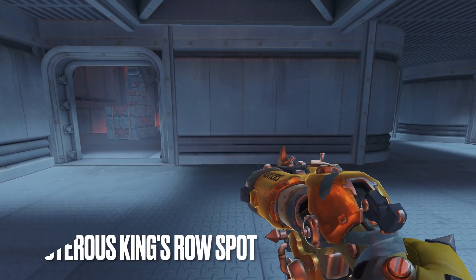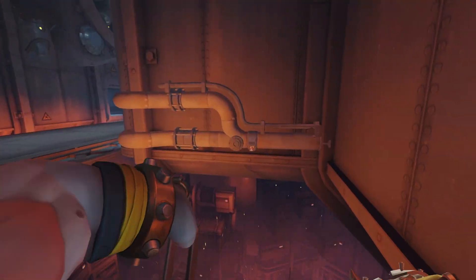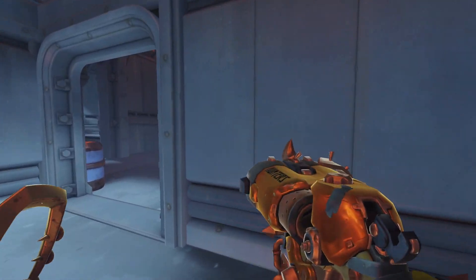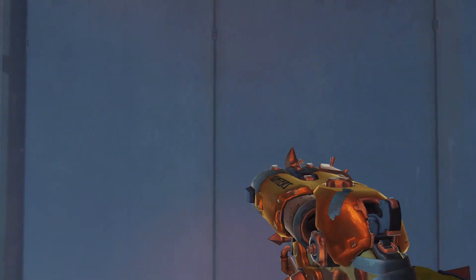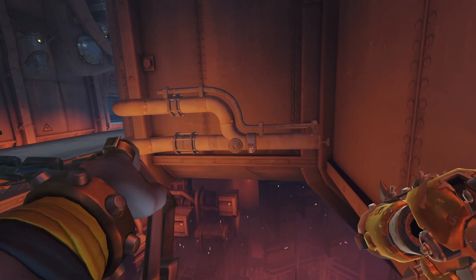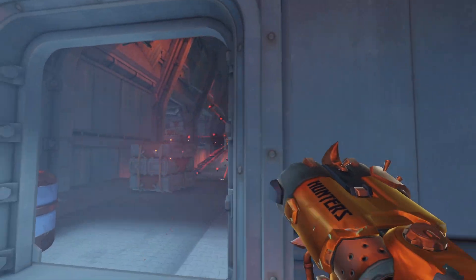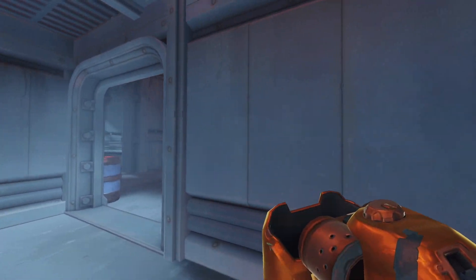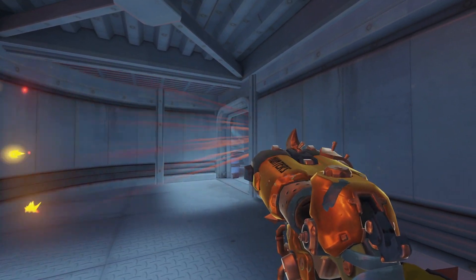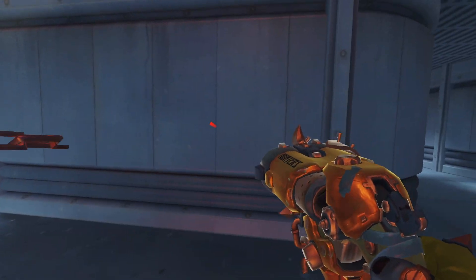Spot number two is on the third point of King's Row. This area is absolutely preposterous for environmental kills onto back lines of teams engaging into the choke. It provides excellent cover, excellent peeking angle, and is overall excellent. On top of that it's very easy to perform. There's also another variant — if you see somebody flanking around to the left side toward the mega health pack building, taking a strict angle and using an early input turn hook will hook them right into the corner of that cubby.